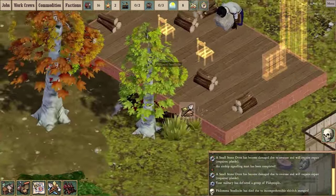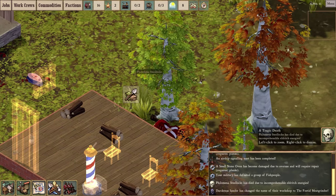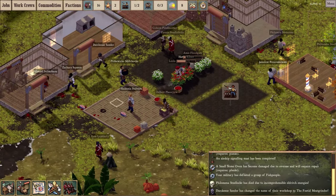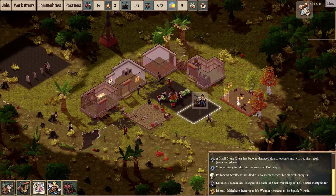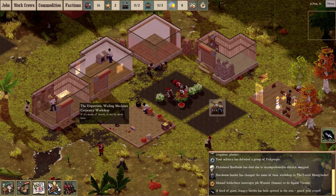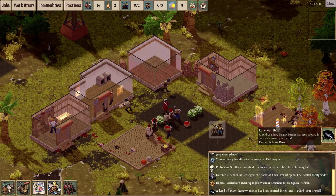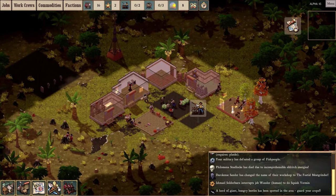Philomena Steellock — how did you die? She died due to incomprehensible eldritch energies. She was one of our extremely insane lone soldiers. I really don't know exactly what happened to her. So our colony is slowly sinking into madness. Dark Kensander has changed the name of a workshop to 'The Fetid Meat Grinder' — the barracks is now known as the Fetid Meat Grinder. Meanwhile, there's a herd of giant hungry beetles on the way in. We've got a lot of soldiers so hopefully they'll take care of the beetles, and that might actually be a net gain in food since the chili crop is not very productive — but soon we'll have lots of beetle meat.